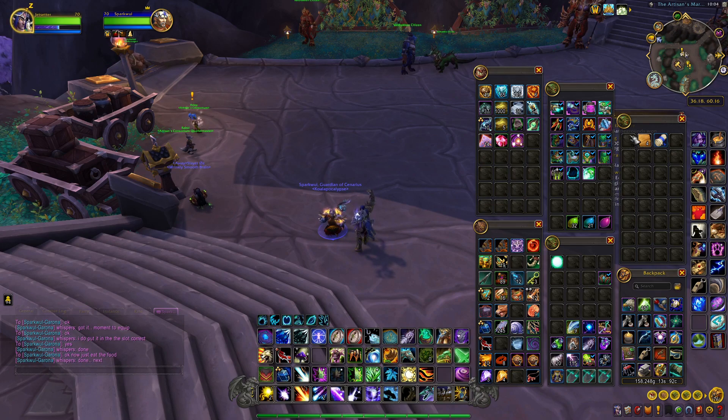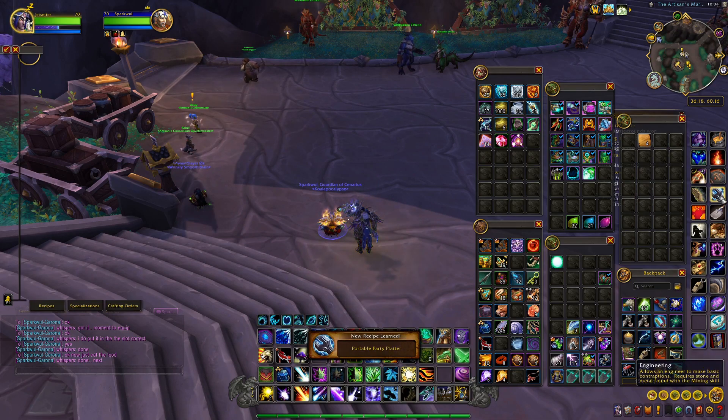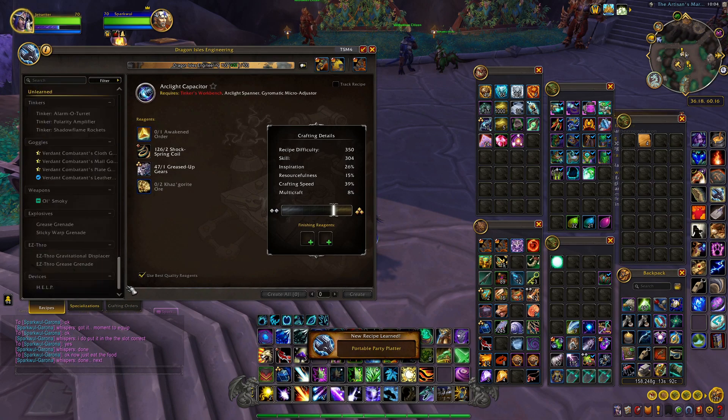By the light of the moon! So we're going to learn this right here — the Schematic: Portable Party Platter. We'll make it and I'll show you exactly what it looks like as a toy. Once I get the materials, we'll be right back.